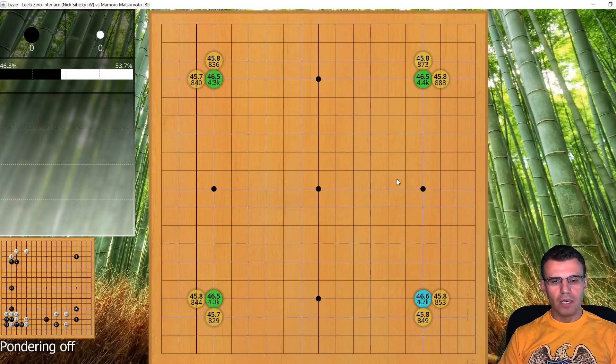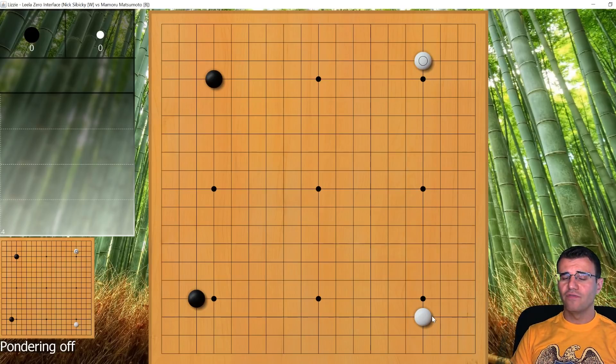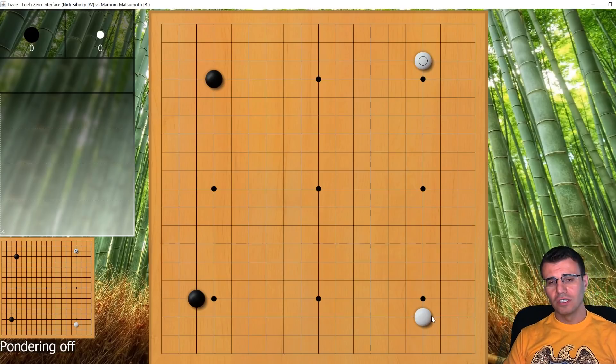I'm playing white with an opposing komoku opening, all part of my plan to play four-space extensions — I'm still hyped up on this great idea. Fair warning: this game is bad. The last game had some major swings and ridiculous changes of fortune, but this game is mostly suffering.